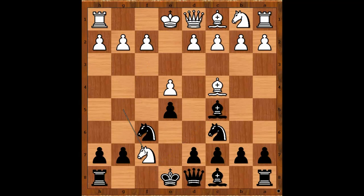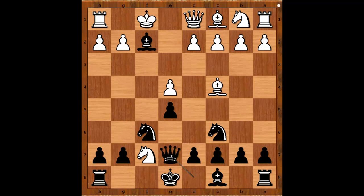Nxf7 forking the queen and the rook. Black to move and to play another move. Bishop takes on f2 check, Kf1 saving the queen. Knight takes rook and white is better materially.